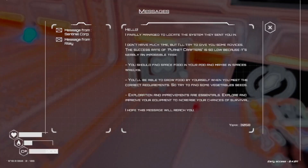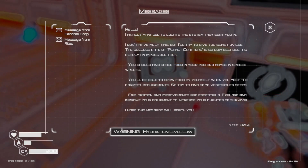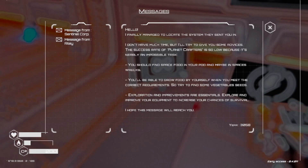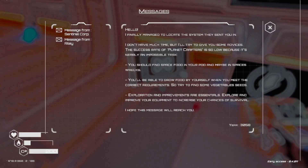Communications antenna. Riley, hello. I finally managed to locate the system they sent you in. I don't have much time, but I'll try to give you some advice. The success rate of planet crafters is low because it's nearly an impossible task. You should find space food in your pod, and maybe in space racks you'll be able to grow food by yourself when you meet the correct requirements. Try to find some vegetable seeds. Exploration and improvement are essential — explore and improve your equipment to increase your chances of survival.